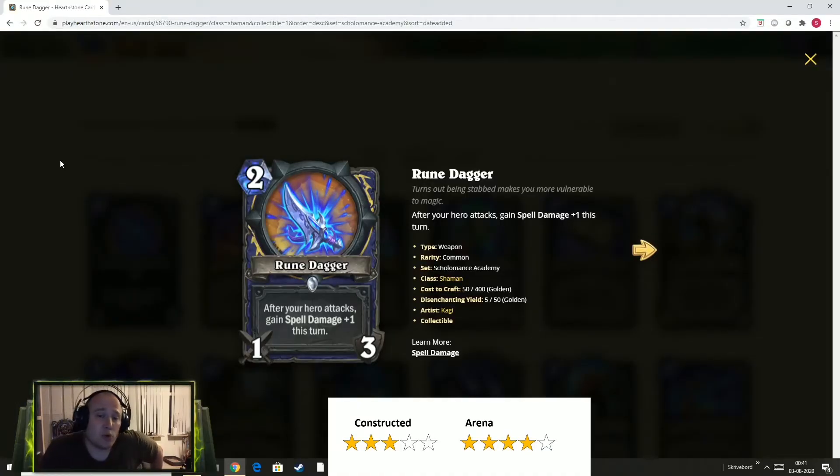The first one we have is called Rune Dagger, which is a 2-cost weapon for Shaman. So we're going through the Shaman cards first. It's a 1-3 weapon — 1 damage and 3 durability — and after your hero attacks, gain spell damage plus 1 this turn. I think this is probably going to be the weakest one of the different cards that we are going to be evaluating over the course of this card review video, and it's still quite good.